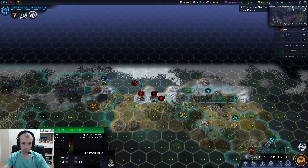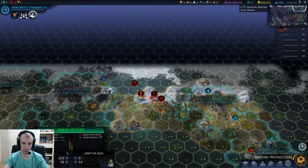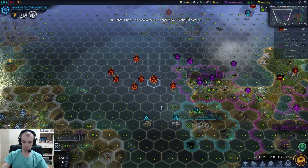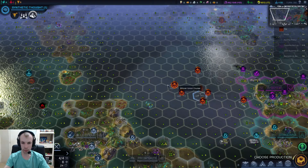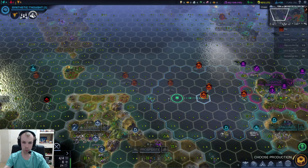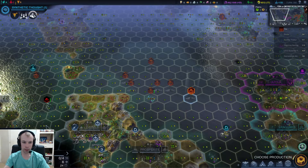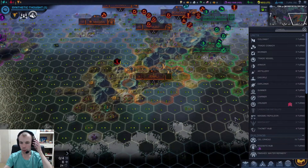Let's see how our raptor bugs go - minor victory, decisive victory. With any luck they might get some experience. The cruisers - we want them to all start heading west. Okay, so I think that's all the promotions taken care of, or the veterancies. Let's see what we got.